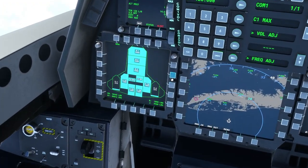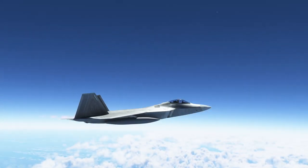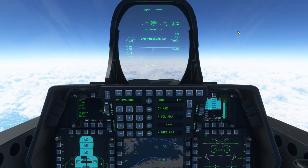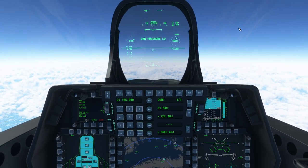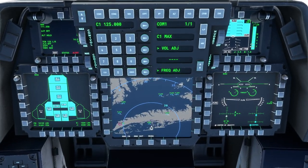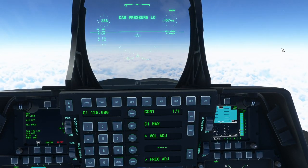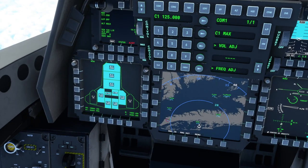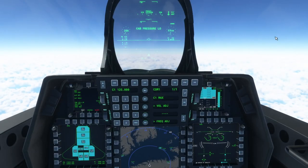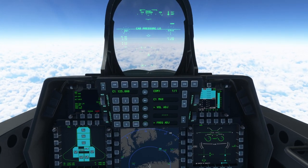The afterburner is now consuming only 30,000 pounds per hour up here, which is a tiny fraction of what it was doing below. As you go faster it also increases fuel flow because you're getting more air through the intake — so now we're at 32,000 pounds per hour. I'll have to go to a lower altitude to really get past Mach 2.